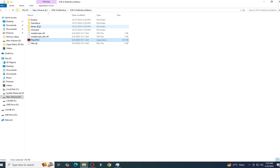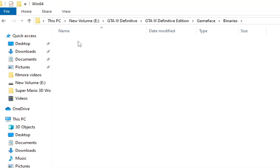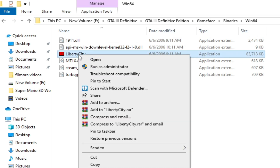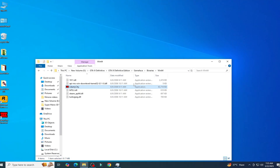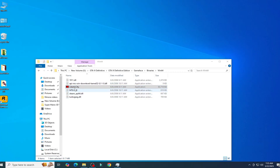If you're still facing the issue, I have another solution. Go to your game folder, find the Binaries folder, and open the Win64 folder. If you have GTA 3, GTA 4, GTA 5, or another game, you need to open the game directly using the application executable file in that Win64 folder.